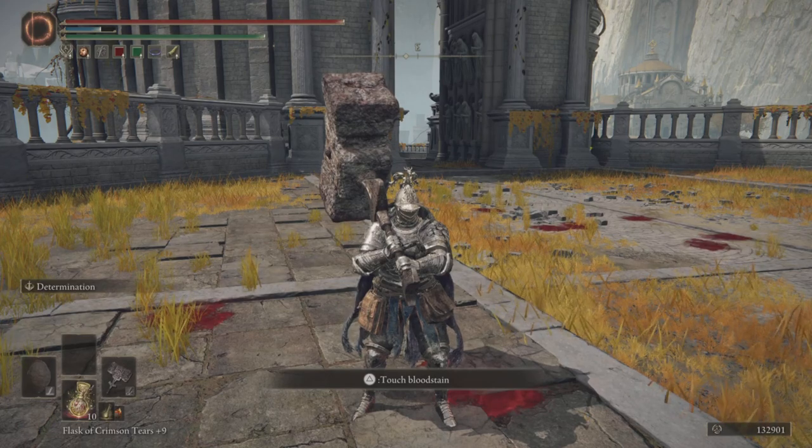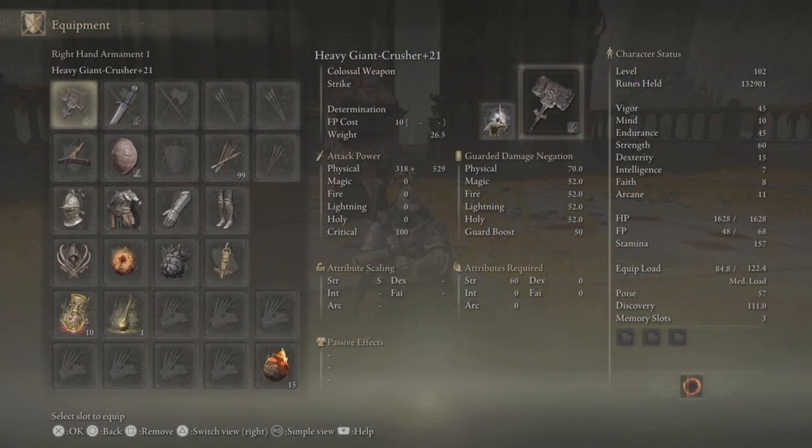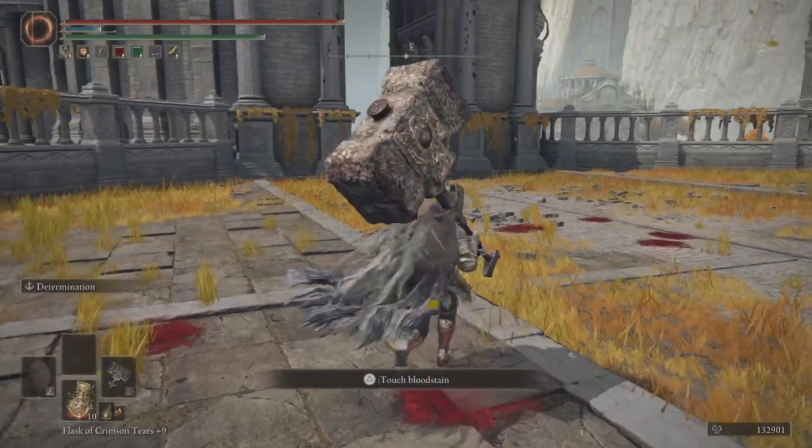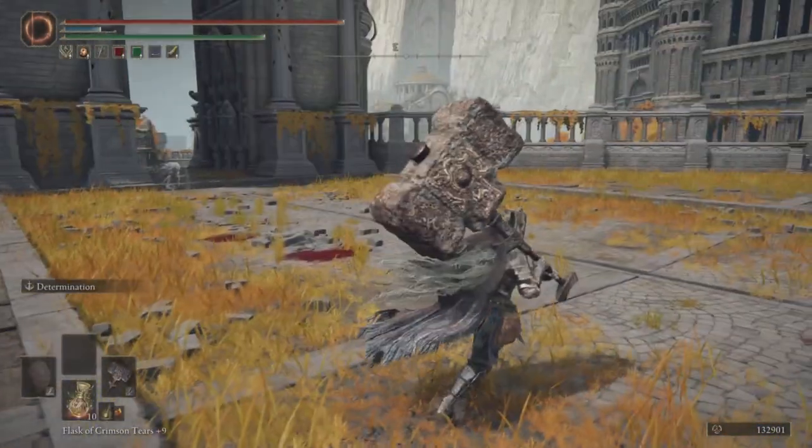We also have our Heavy Broadsword at plus 18 — I'm still trying to find smithing stone shards so this is subject to change up to plus 21. I do not want to upgrade to max level because I don't want to lose matchmaking activity in the PvP aspect of the game. So why do I have a sword? Great hammers in general are really slow.